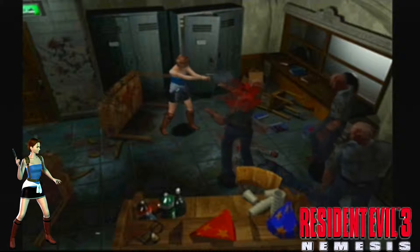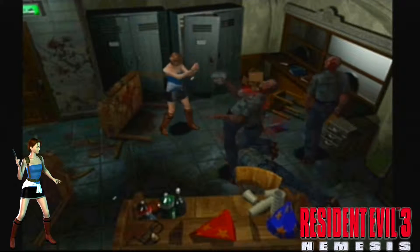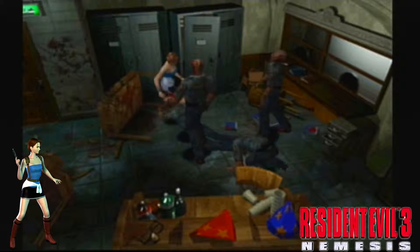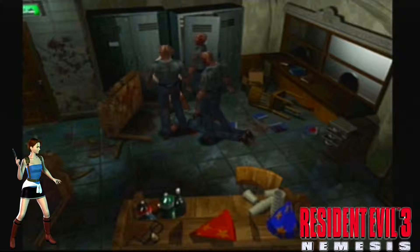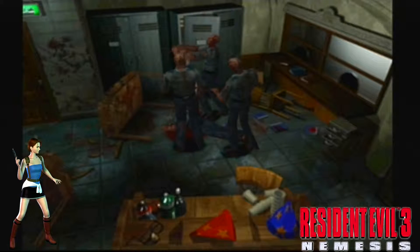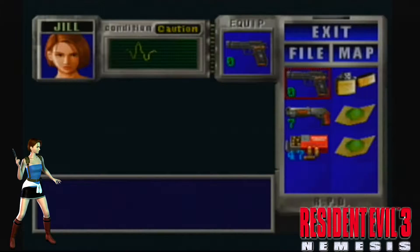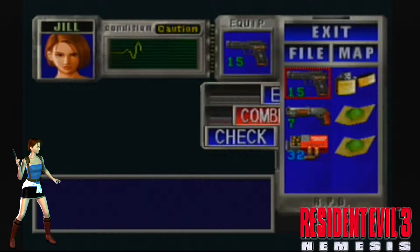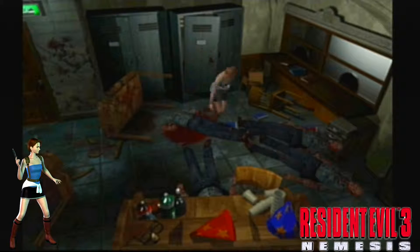And another one. Getting a bit close. This is getting worrying. He's alive on the floor — now we're in trouble. Good push, Jill. Let's do it again. There we go, that's better. Should be able to take him out quite easily now that they're all down on the floor. Finish them off fairly easily.